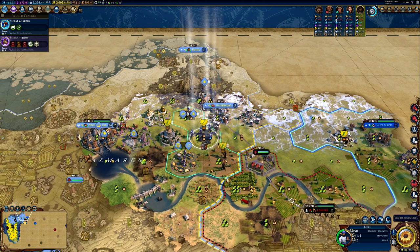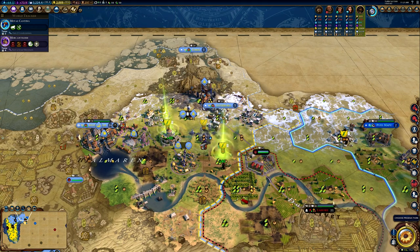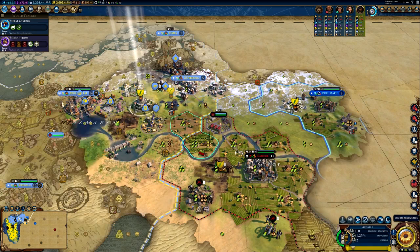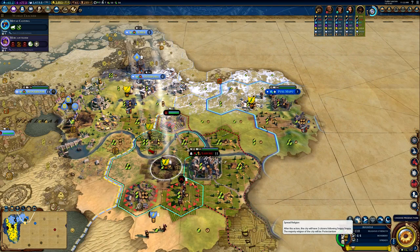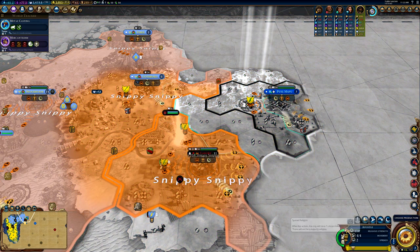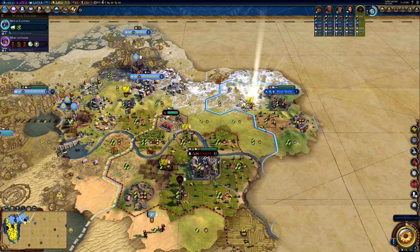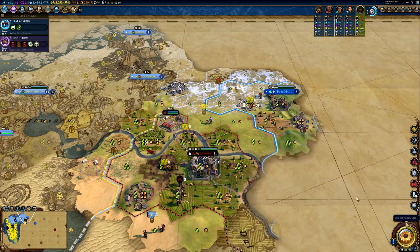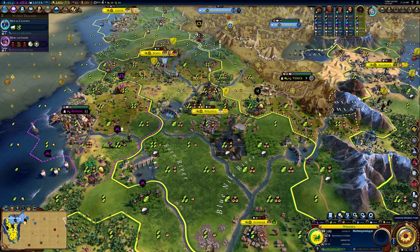Religious Victory is not particularly difficult — it's a very straightforward victory type, but it does have some slightly more complex mechanics than something like Science Victory. I also don't think it's a particularly exciting victory type because you're basically doing the same thing for the entire game once you've founded your religion. So if you're interested in it you can go for it, but it's not a particularly exciting one in my opinion for beginners.